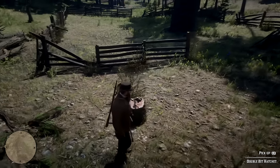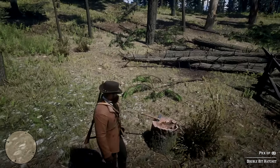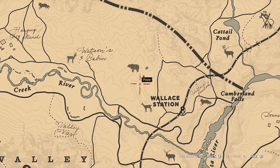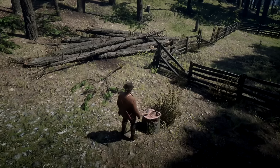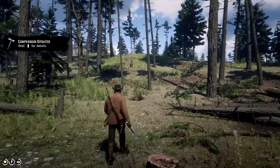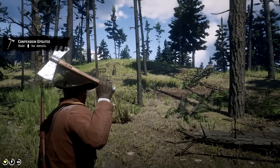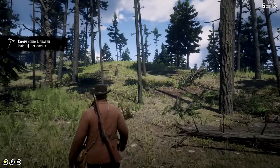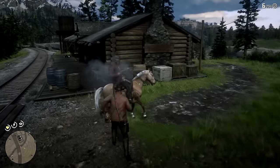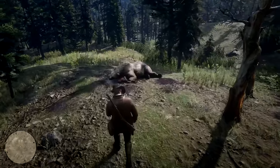Coming up first, we have the double-bit hatchet which, as the name implies, features a double-bladed head with a regular wooden grip. You can find this near the Wallace Station, west of Valentine, stuck inside a tree stump next to the broken fence. Like any other hatchet in the game, this can also be used both as a melee weapon as well as a throwable one, but do note that once you throw it, you will need to go ahead and get it back, otherwise you risk losing it.